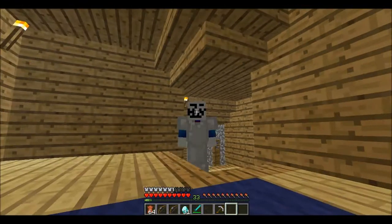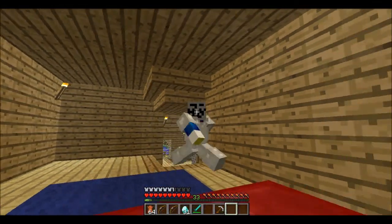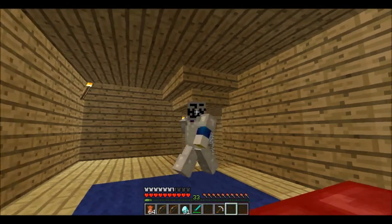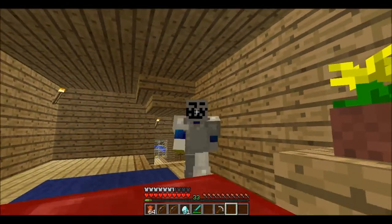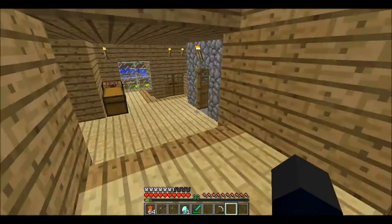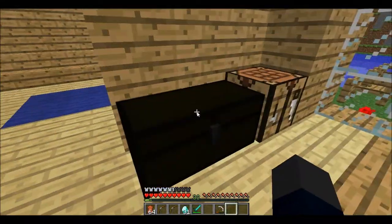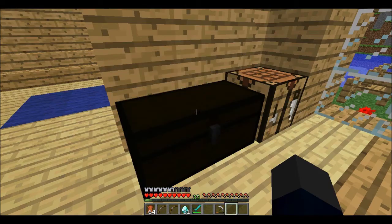Hey guys, this is episode 6 of my Minecraft series. I went mining and I found some lava and water and got some obsidian. I also found a few more diamonds, which is pretty good. I've got a 64-stack of obsidian — I was there mining for ages because I'm gonna build a Nether portal as well. And I've got quite a lot of diamonds.